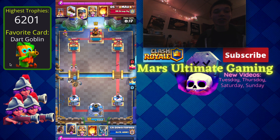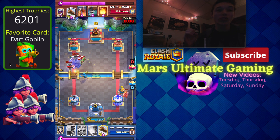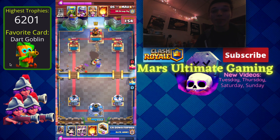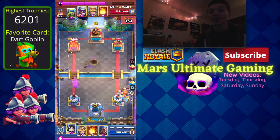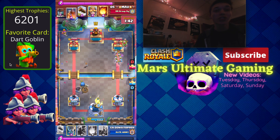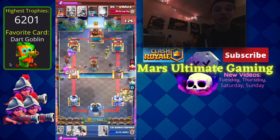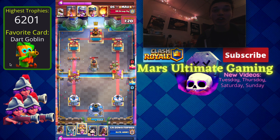The fifth way to rank up fast is to get Pass Royale. If you want to stay completely free-to-play, that's understandable, but if you're serious about ranking up fast and getting to level 13 — say you're level 10 or 11 right now — Pass Royale is a very cheap way to get there about two to three times faster. It's only five dollars and lasts an entire month. The extra gold and cards you get are well worth it, and it's way more worth it than any of the special offers that pop up in the shop.